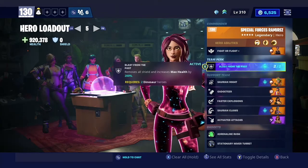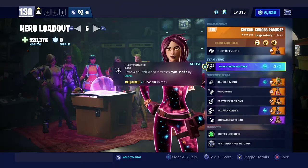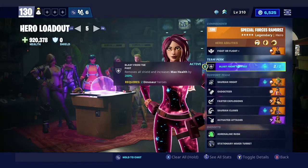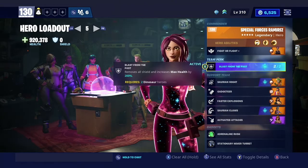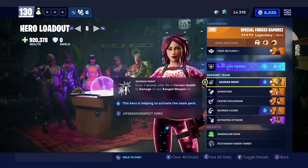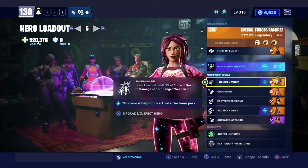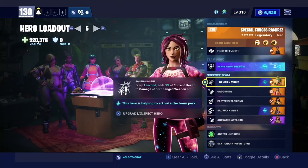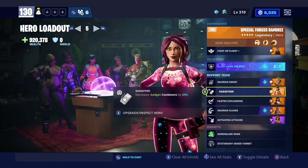Next up is your team perk — you guys want to have Blast from the Past. This is really, really helpful. By myself I'm at 920,000 health, but when my three teammates are on I'm usually at 1.5 to 1.6 million health. So you definitely want Blast from the Past if you can unlock that. I have this dinosaur build — it doesn't matter what dinosaur characters you use because they're all pretty much trash; you're just using them for Blast from the Past.